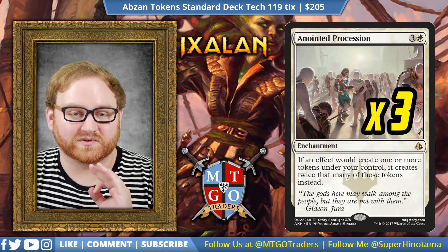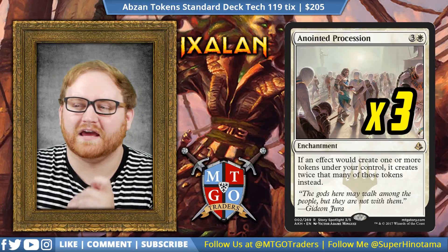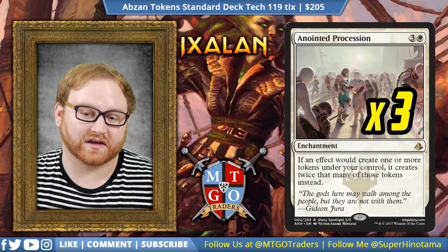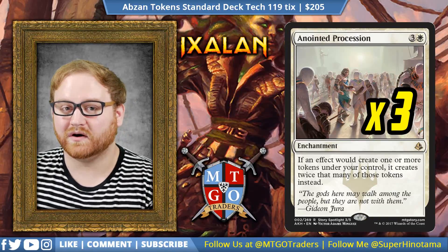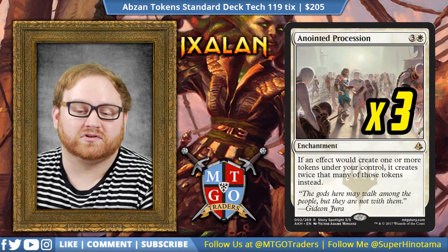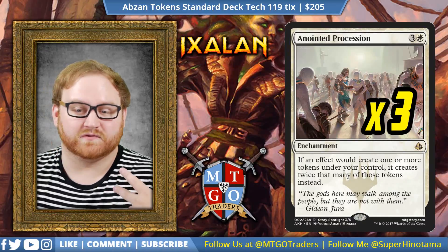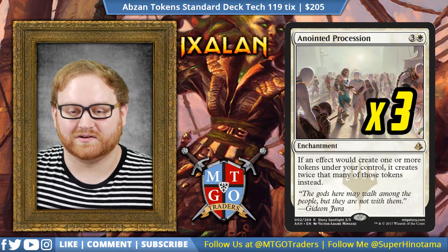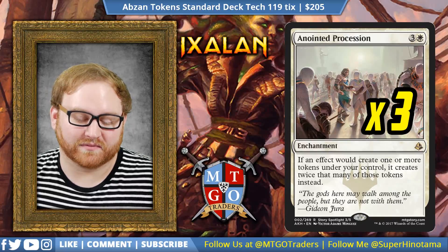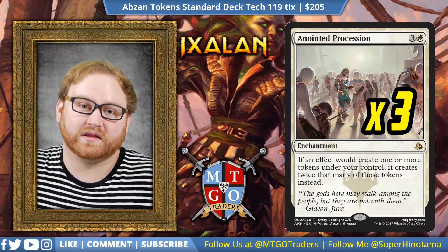We have three Anointed Procession — basically the card that's going to win us the game secretly. Many lists ran four-of, but I felt having four you'd draw into one or two more than you'd want in a single game, and having one or two on the battlefield will end the game outright. If an effect would create one or more tokens under your control, it creates twice that many instead. Any Embalm creates two, any Treasure Vraska makes becomes two. With multiple Anointed Processions, the math just multiplies further. It's a great way to overwhelm your opponent with incremental token advantage until they're dead.